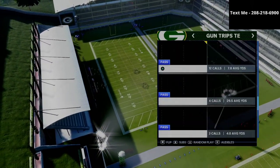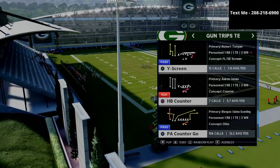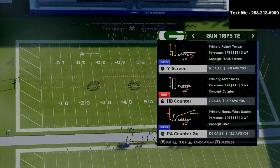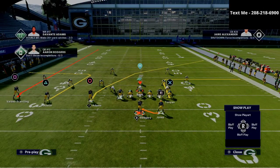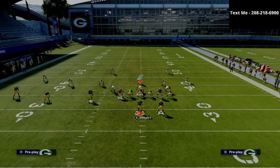I'm in the New England playbook right now, which I believe actually has a better Trips Tight End than Las Vegas. Some people disagree with me, but I really like the New England Trips Tight End. The play we're going to be discussing is the PA Counter Go, which is a very good play for a lot of different reasons. One of the ways we're going to use it is we're going to put the tight end on a streak.